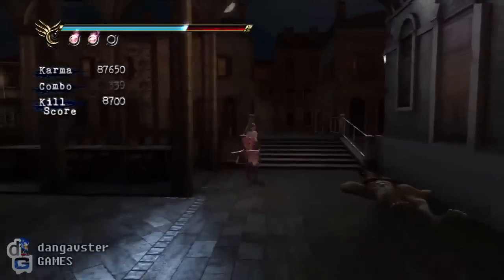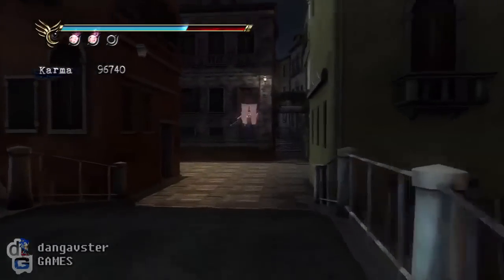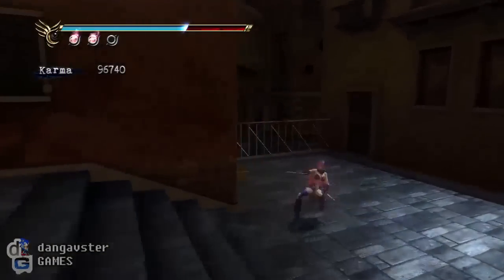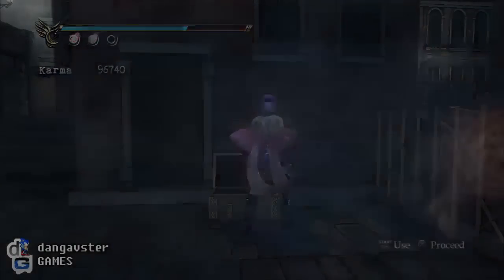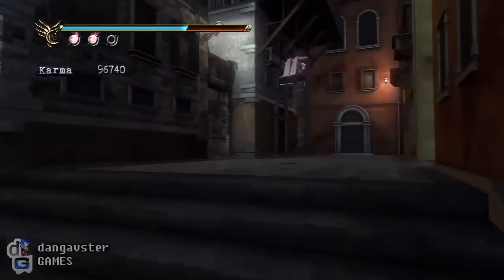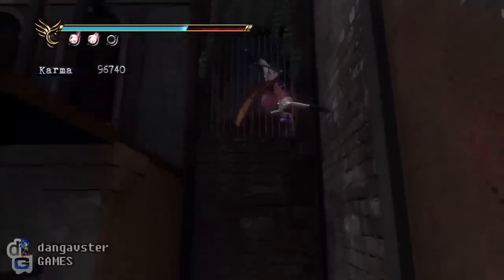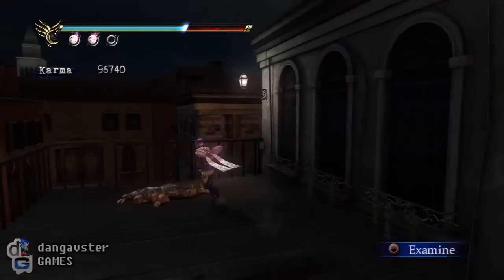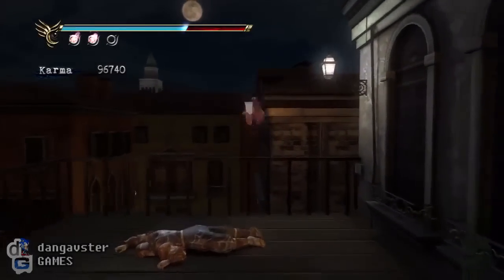Ayane is definitely good at cutting off limbs when doing attacks on the ground. She is more effective when staying on the ground — if you try to do a lot of moving around and dodging through the air, she's not as strong and enemies will take a lot longer to die. Can never have too many of those.